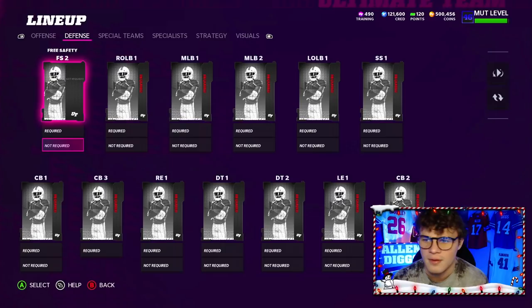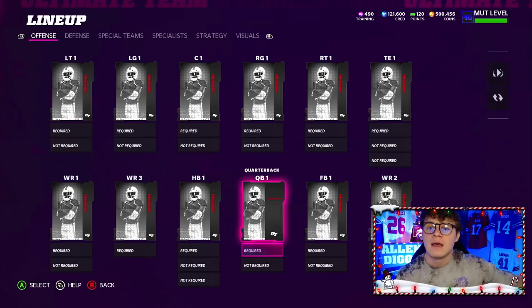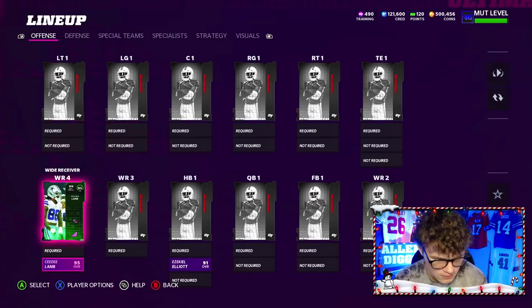First thing we're going to do is start on offense, putting in all the cards that get multiple Cowboys chem — I want to get 50 out of 50 with the least amount of cards as possible because I need the extra spots for 25 out of 25 Niners. Zeke gets times 2 Cowboys because he was a Gridiron Forge card. CeeDee Lamb goes in as our backup — that's already four Cowboys chems with those two cards. Next is Dalton Schultz stocking stuffer, which also gets times 2.